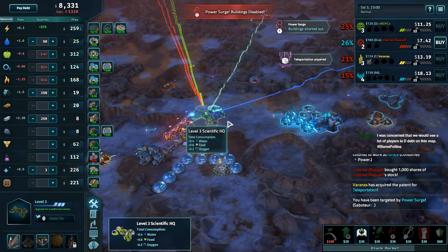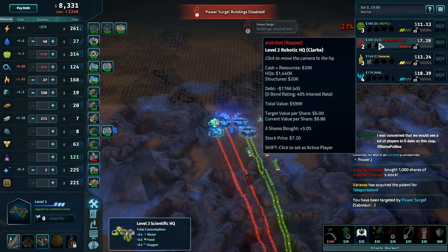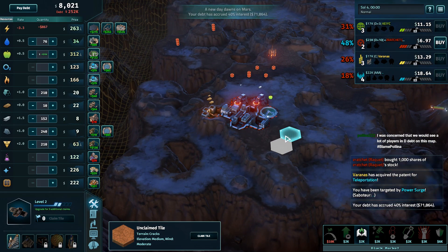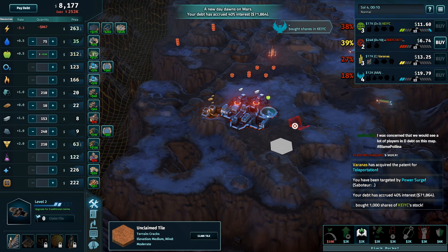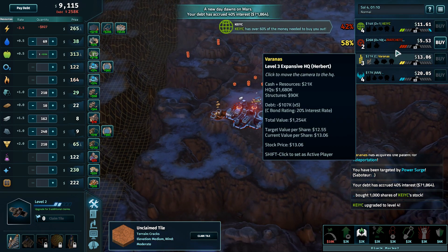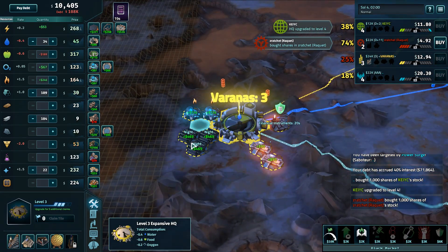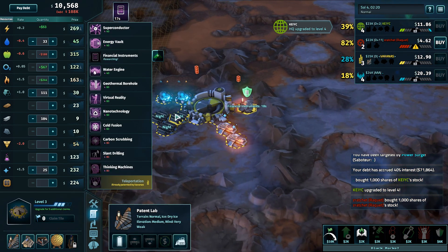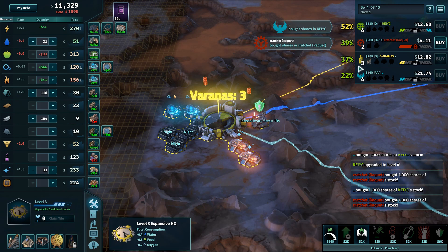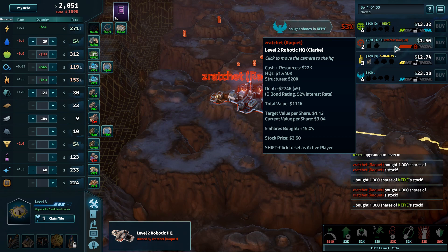I'm going to blame Ratchet over here for all of this because he's driven the power prices sky high on all these guys and they're having to deal with that this game. On the other hand, D plus 10 is an excellent pickup for everybody. That's fair. Varanus right here should be thinking: I got the solar panels up, that's going to take care of my debt. I'm going to financial instruments — but it should be superconductor. Financial instruments would be a good third pickup. Just buy Ratchet — sell everything and buy him now. Target share price of less than a dollar. You cannot go wrong taking those up.